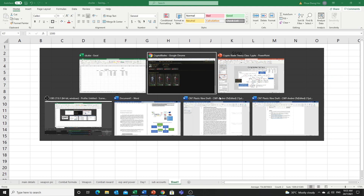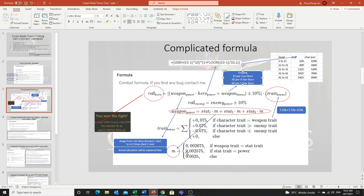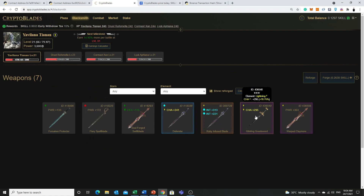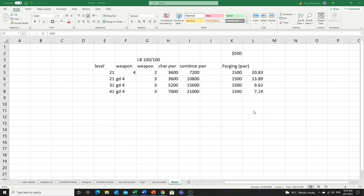Moving on to weapon power: the multiplier formula uses a value m = 0.0025. We go to our weapon — for example this weapon is a matching element with +295. Mouse over shows 78.75%, which is the multiplier percentage. We can calculate this in our spreadsheet: 295 multiplied by the matching element factor gives the percentage contribution.